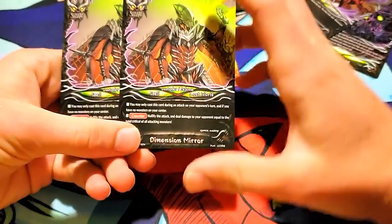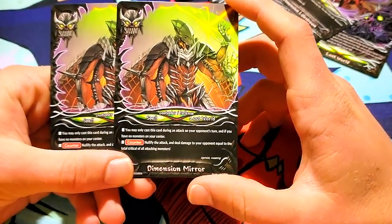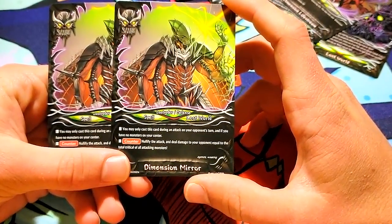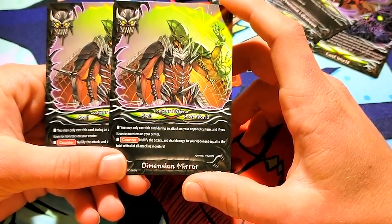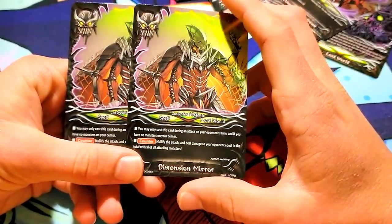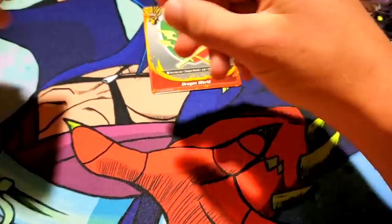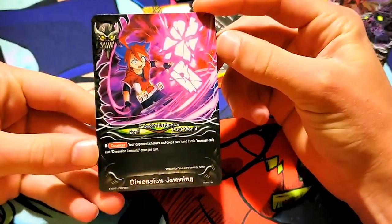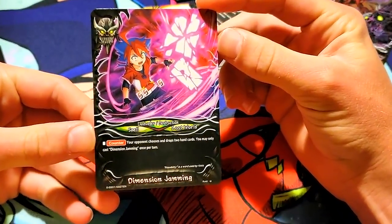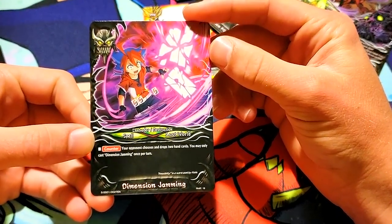Two Dimension Mirror. Give me that card — that guy looks awesome. You can only cast this card during an attack on your opponent's turn if you have no monsters on your center. Nullify the attack, and deal damage to your opponent equal to the total critical of all attacking monsters. What a good card. I'm gonna need to pick up playsets of some of these.